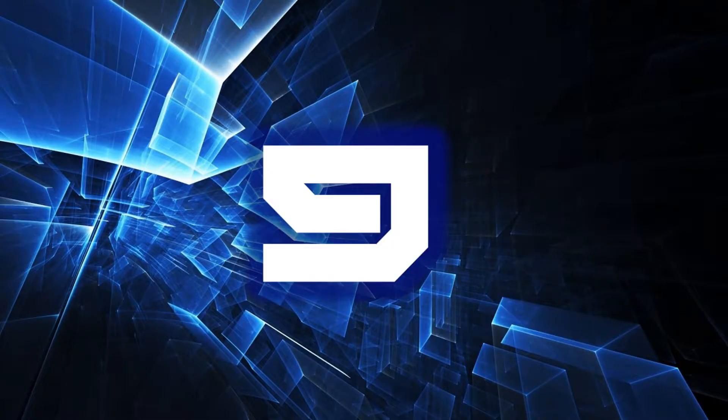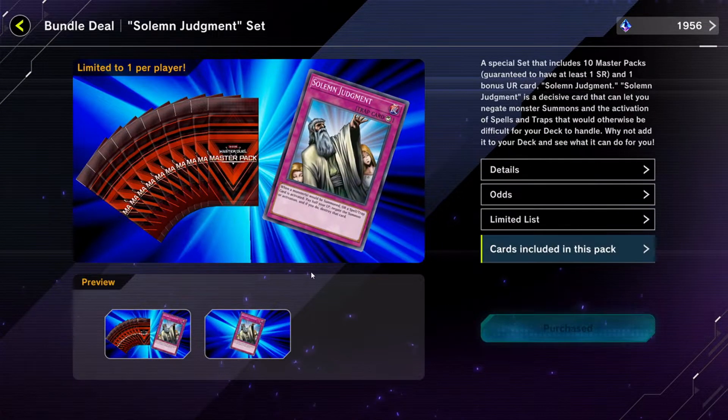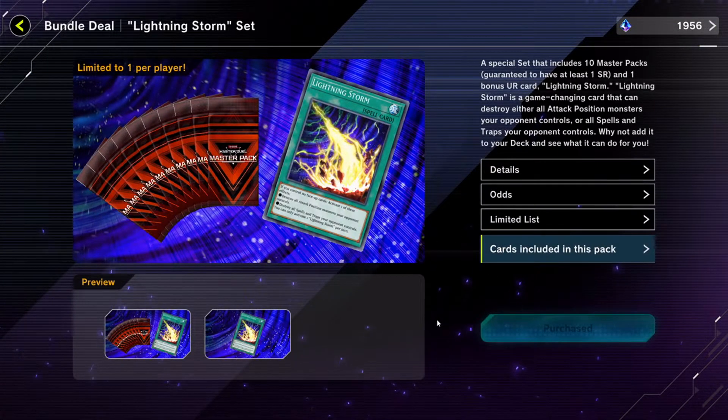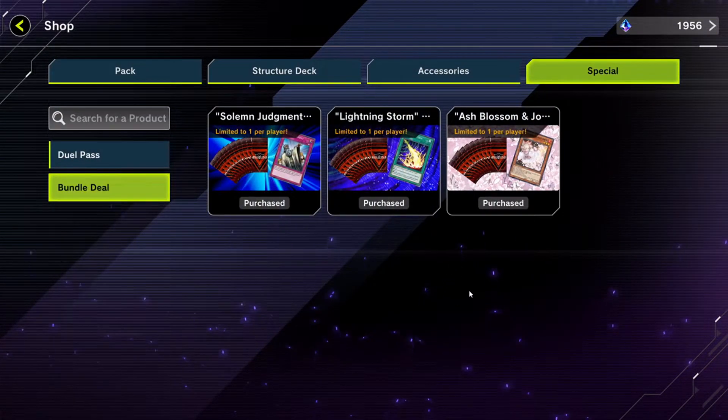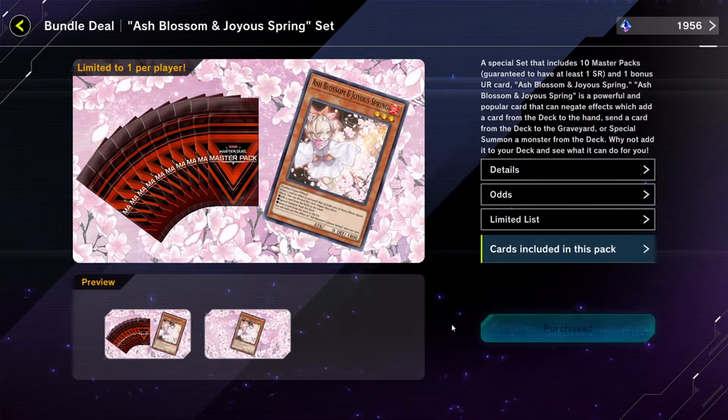Number 9: You should buy the bundles. There are currently three bundles available, each giving ten packs and a free card. The free cards included in these bundles are Ash Blossom and Joyous Spring, Lightning Storm, and Solemn Judgment. All three of these are staples — Ash Blossom especially. The other two cards are more specific: Lightning Storm is tailored for decks looking to go second, while Solemn Judgment is for decks seeking to go first.